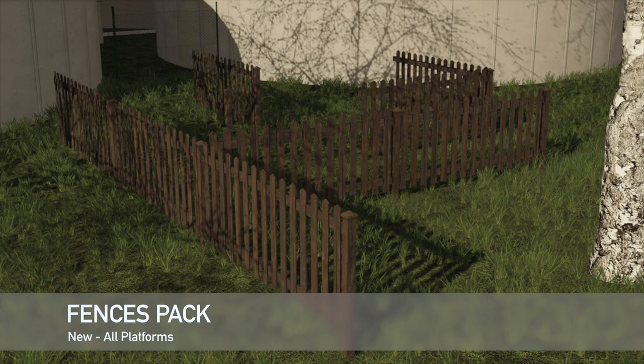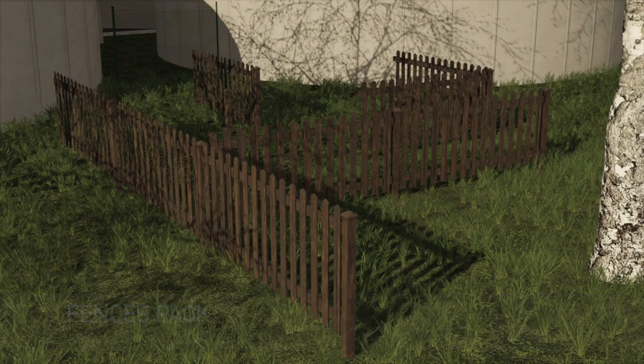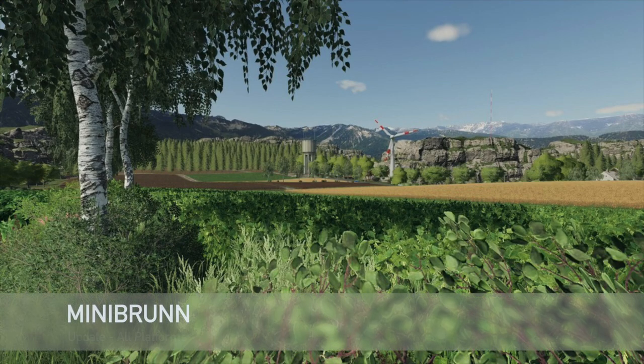Your last new mod for all platforms today is the Fences Pack. Price is $10 each, daily upkeep is three dollars per day. You get a triple version, a double, a single, a corner, and a post.